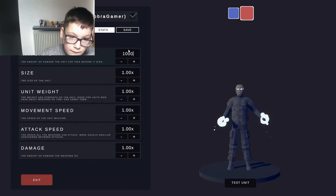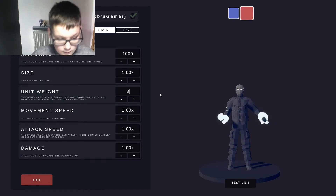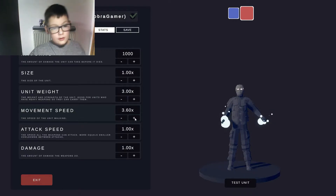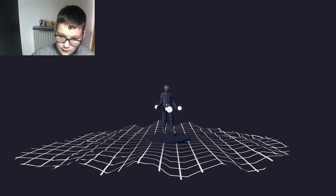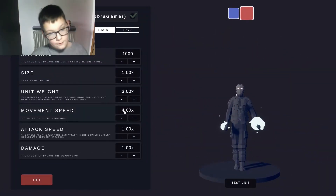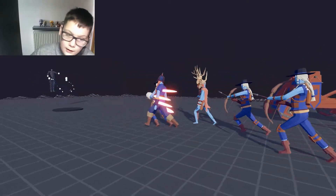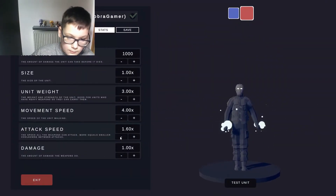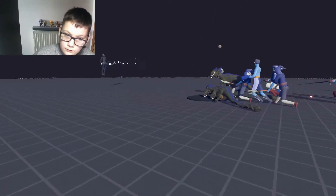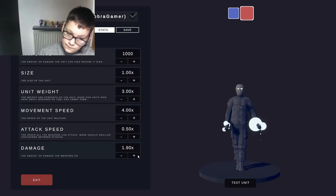Stats. Hit points - Iron Man had a thousand, I'm going to give War Machine a thousand too. Weight - it's in a suit, so quite heavy, three times. Movement speeds - I should probably increase Iron Man's movement speed too, now that I think about it, they are in a suit. I'm going to do that - which is probably faster than Iron Man's. But I can change attack speed - a bit lower than Iron Man's. Let's try 0.5. I'll do that. And then damage - two times.